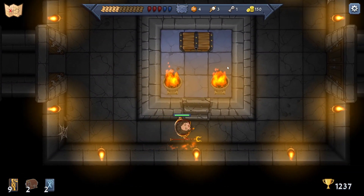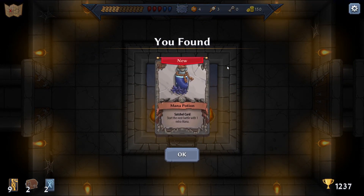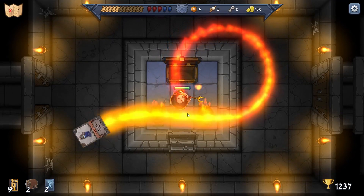Another chest - we have a key! Satchel card: start the next battle with one extra mana - that's pretty good.